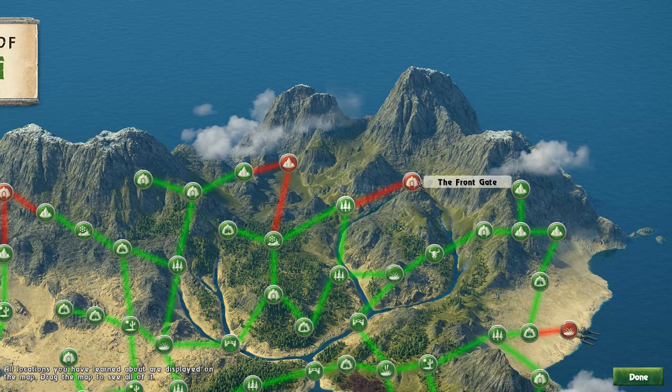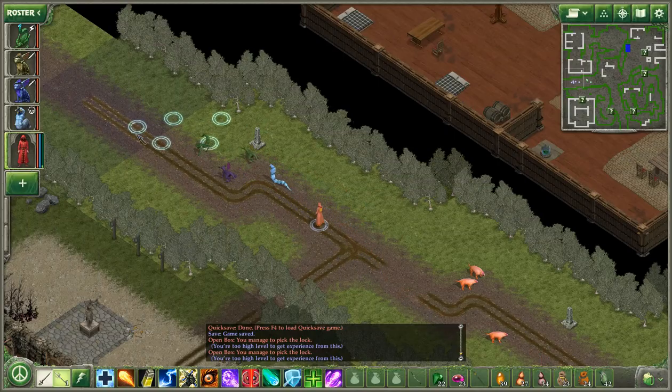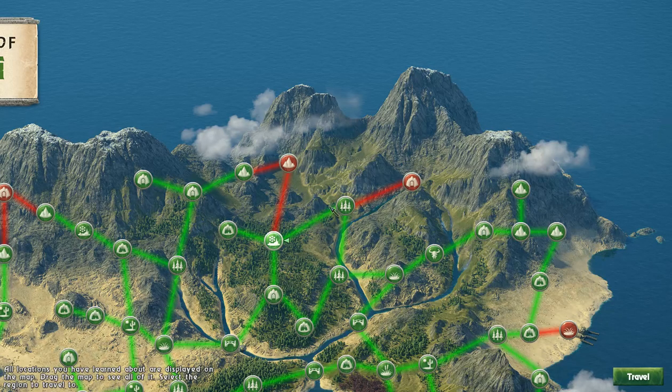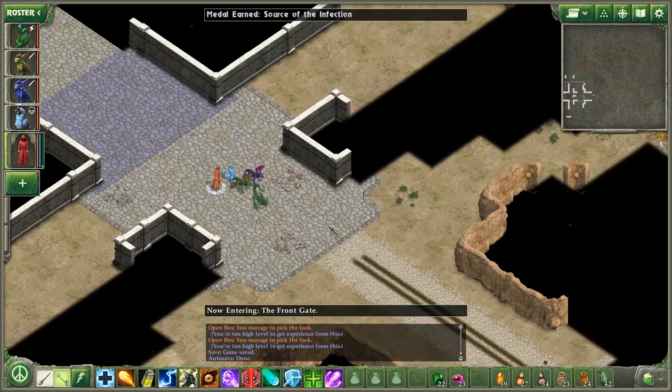I said I wanted to check out the front gate, so I'll head that way. Source of the Infection — achievement unlocked. Infection, you say? Oh, someone's coming to greet me — those are not friendly.